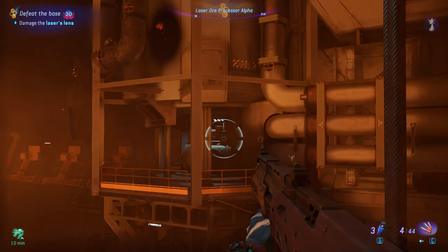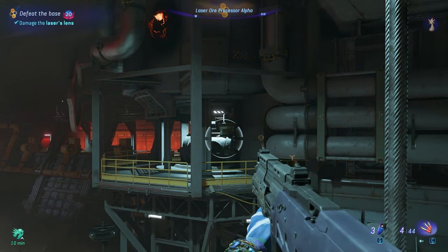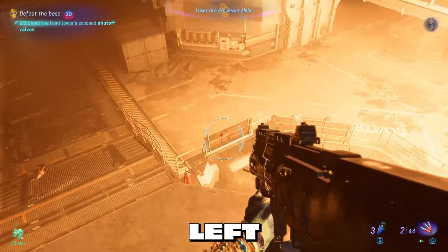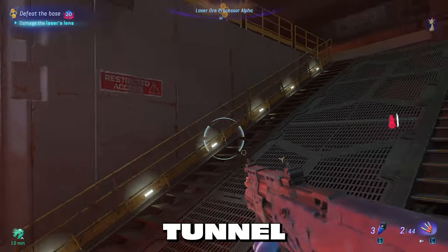Aim your gun at the lens, shoot it, and it will be damaged. Wait a few seconds — when the new prompt populates, shut the two valves on the right and the left. Then jump down on the left, go up the left ramp, and hide in the left laser beam tunnel.